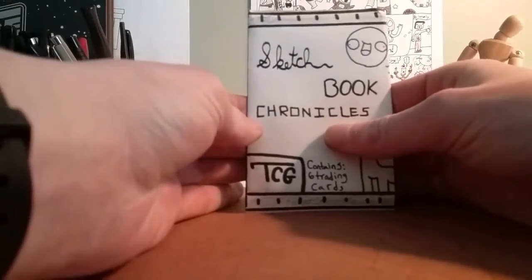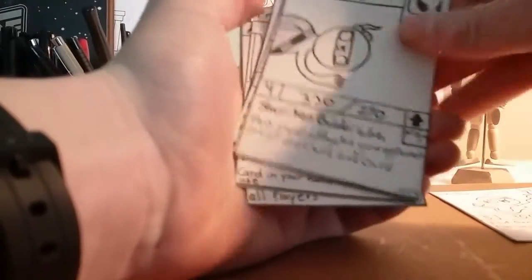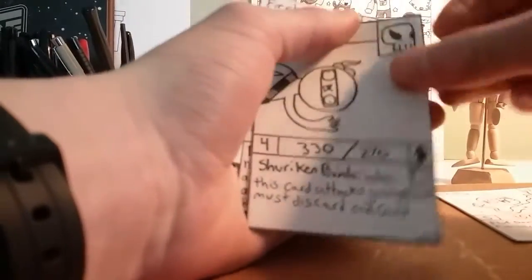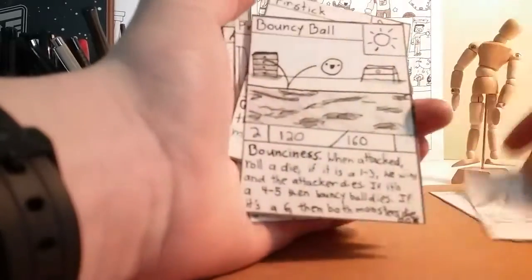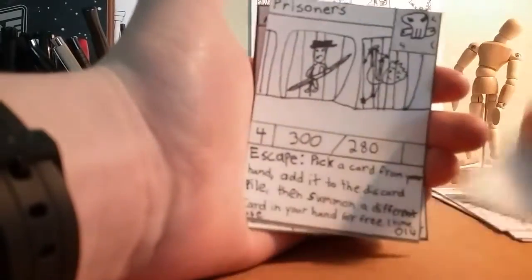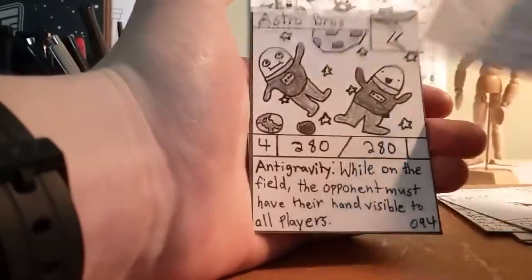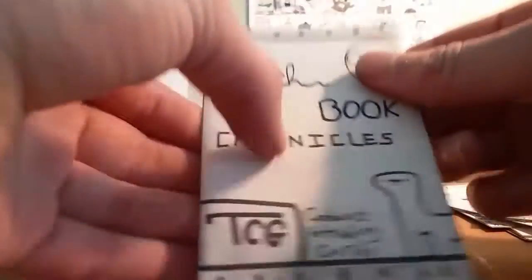I'm going to go first — this is Soaps, by the way. Let's crack right into this pack. Right off the bat, we got Chips — I feel like he's going to be good. We got Ninja Joe. Oh boy, I glued one of the cards together. Bouncy Ball. Fur Stick. You guys probably haven't seen half of these cards yet, so that's fun. Prisoners. Astro Bros. All right, let's get into the next pack.